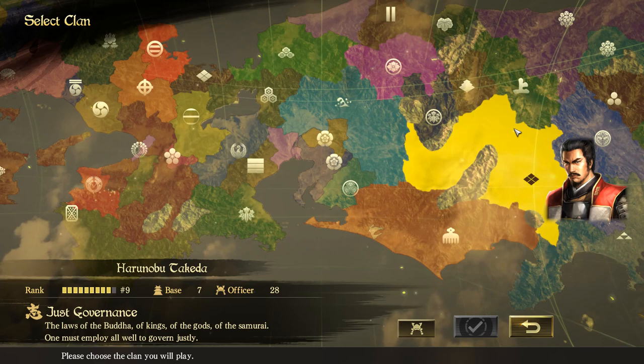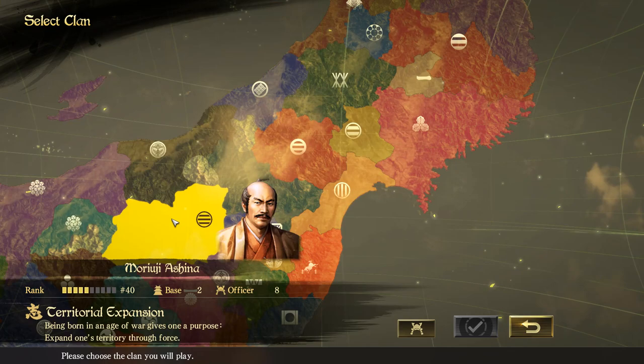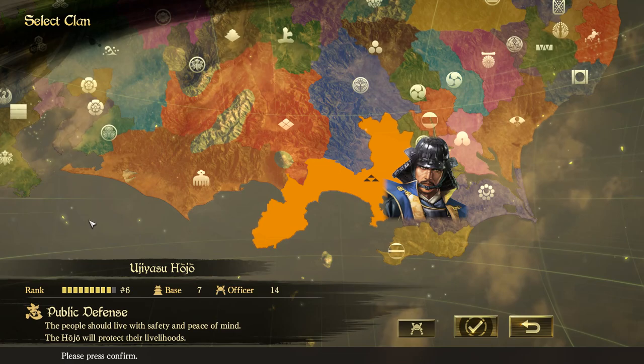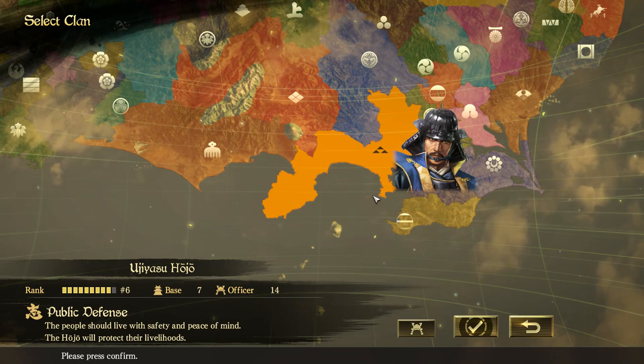There are tons of clans and the goal of the game is to unite Japan. I don't know much about the history of Japan but I do recognize some clan names like Takeda or Hosokawa. I'm told this is all very historically accurate and all the characters you encounter are actual historical figures. There are also historical quests and historical events that will take place if the conditions are right. Let's play as the Hojo clan — that is a rather easy start.